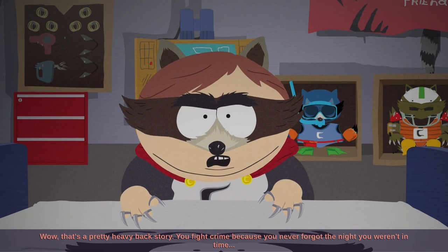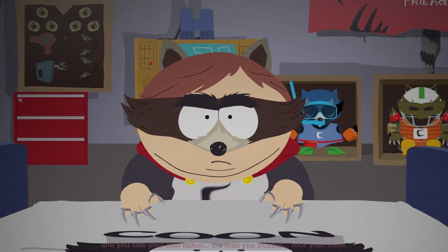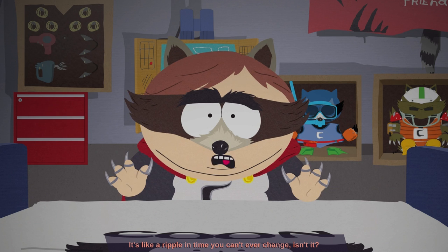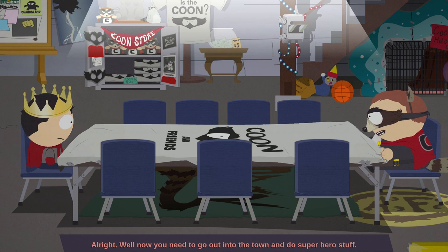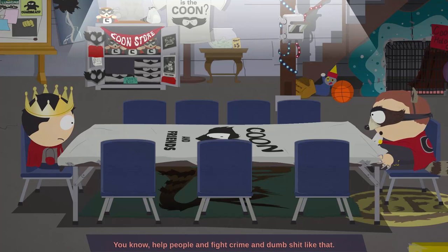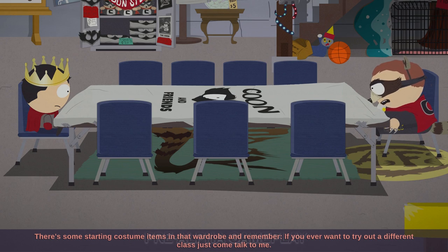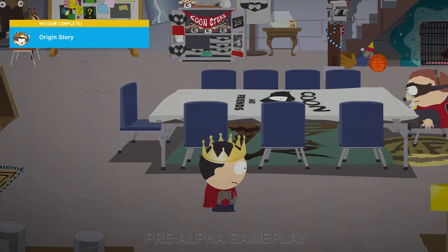Cartman concludes: 'Wow, that's a pretty heavy backstory. You fight crime because you never forgot the night you weren't in time and you saw your own father — the man you trusted — with your mom. It's like a ripple in time you can never change. Alright, now you need to go out into the town and do superhero stuff — help people, fight crime, and dumb stuff like that. There are some starting costumes in the wardrobe. If you ever want to try out a different class, just come talk to me.'